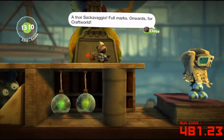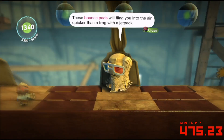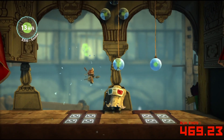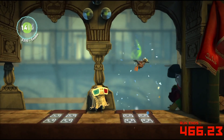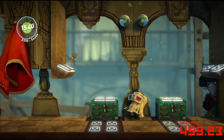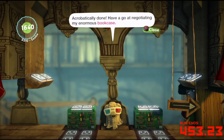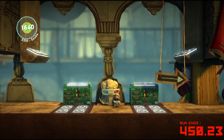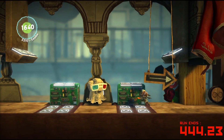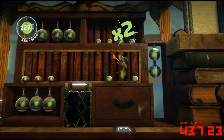Onwards for Craftworld! Bouncing all over the place. For some reason the controller vibrates in this exact location, like as if you were close to a hazard — never figured that out. I think it's a fail-safe underneath that prevents getting stuck or something.